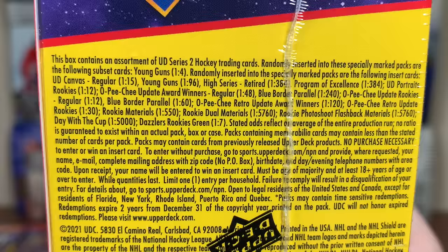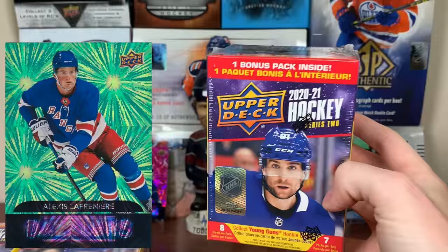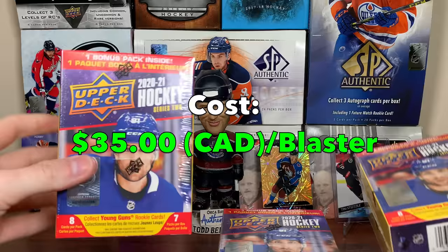The one thing to keep an eye out for in Blasters is the Dazzlers Green. I don't know why it says rookies, because some of the Dazzlers aren't rookies, but they're one in seven. So we should be getting one of those green Dazzlers per Blaster. And that's orange, not gold. These Blasters cost $35 a Blaster, so let's get right into it.